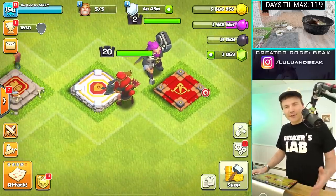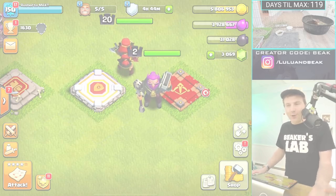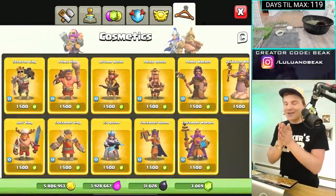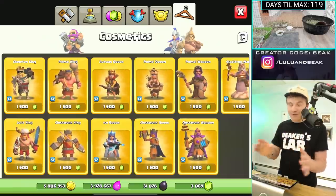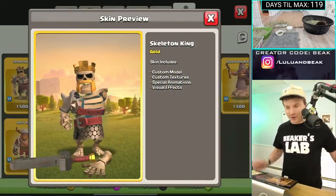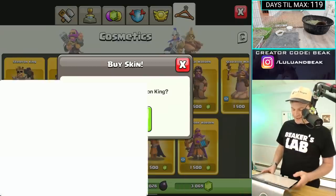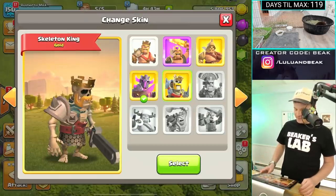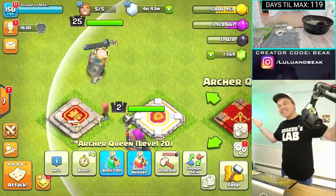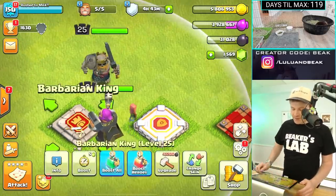A little Clash history — do you guys remember when they changed this skin? It was much more orange. Valkyrie is orange, not dark red. Was the Primal setup next? No, I think the next one was the Skeleton King, and I actually love the Skeleton King. Custom model, custom textures, special animations — like when his arm falls off — and visual effects. Let's get him. Done.